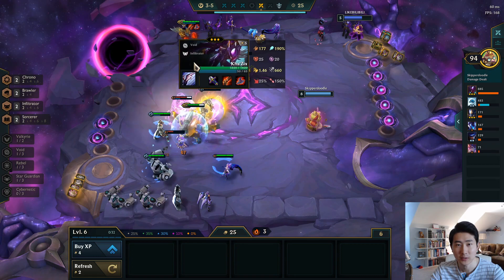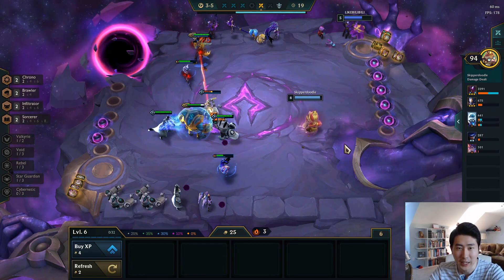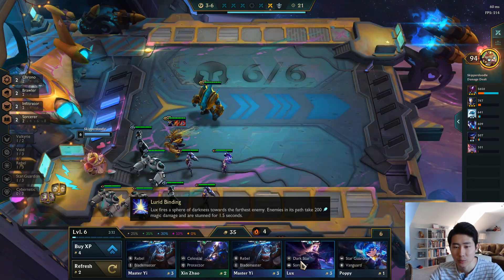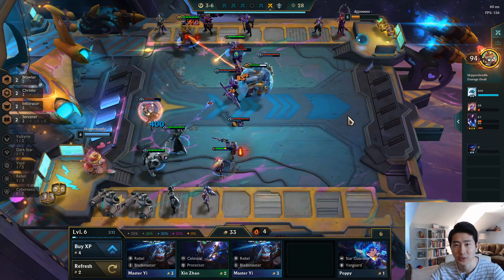2850 damage for isolation damage. We got a Lux so we can drop the Zoe for Lux. Dark Stars alright — easy, his team looks really weak. I don't know what he spent all his gold on, because he spent a lot but he has a very weak team.